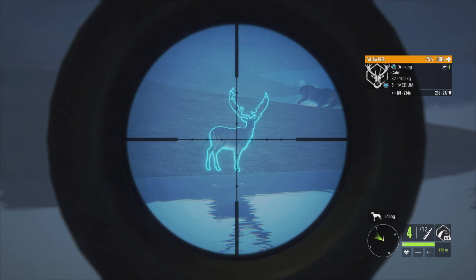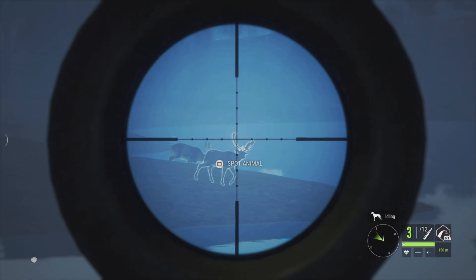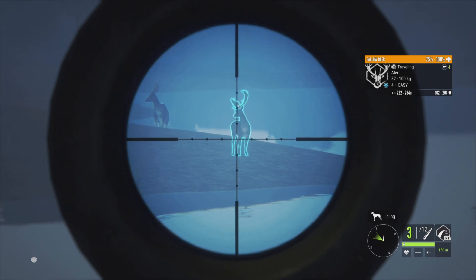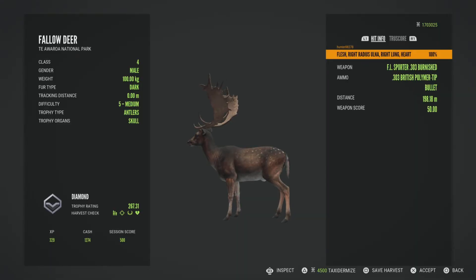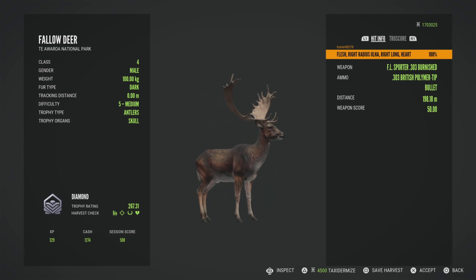I'm still shooting these Fallow Deer. I've left the grind set up just the way it is and still trying to get great one number 7, because I want the painted fur type so bad. This grind is super easy — even if you have to kill thousands of Fallow Deer, it's a lot easier to drop thousands of Fallow Deer than it is the black bear or the moose. This guy is a big diamond at 267.31.